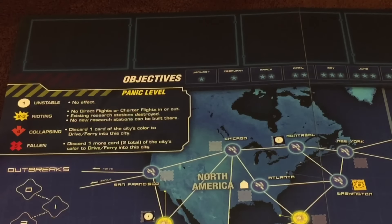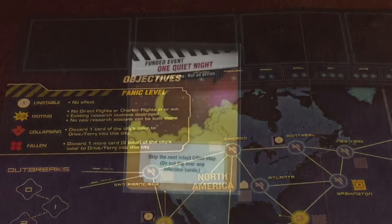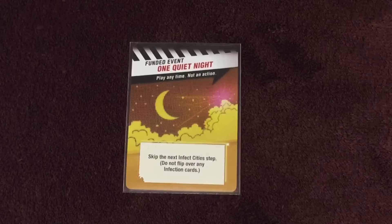If you have multiple non-mandatory objectives, you do not need to decide which you're going to complete prior to playing. Wait and see how the game unfolds, then complete whichever one ends up being easier. Some objectives will remain until the group completes them; others will expire at the end of a particular month. As the year unfolds, new objectives will be introduced.